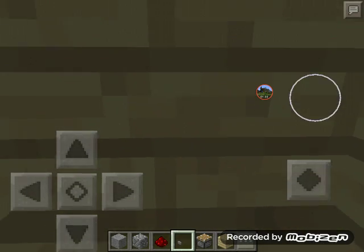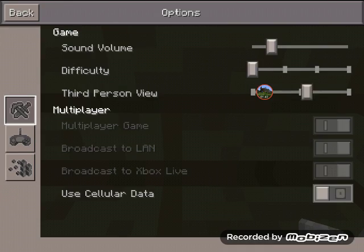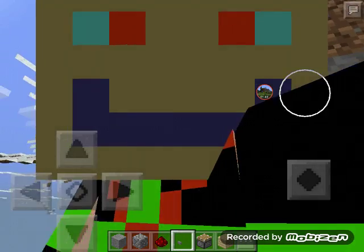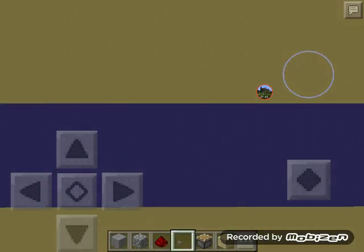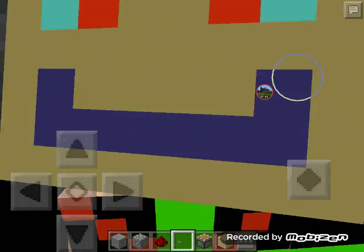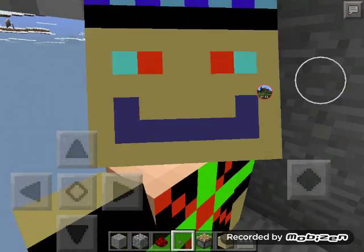Press that button. Now you're inside the block. Go into third-person view and then look behind you. It's crazy — I know I've got a fat head here — but you can look behind you.